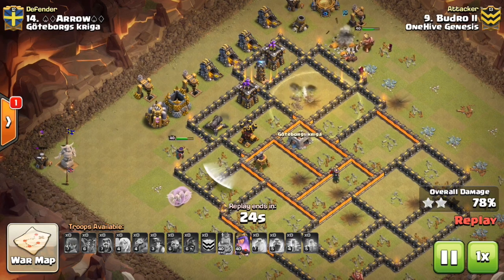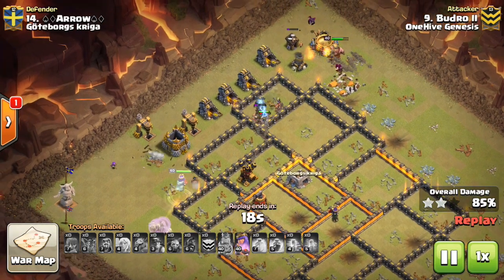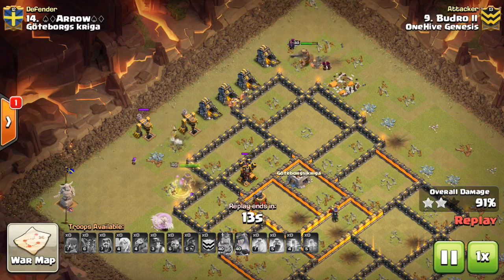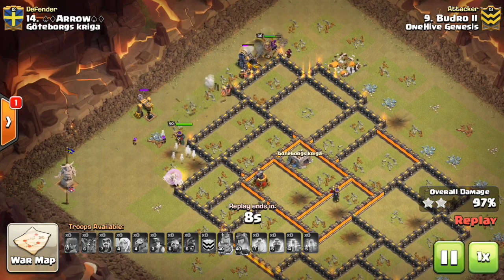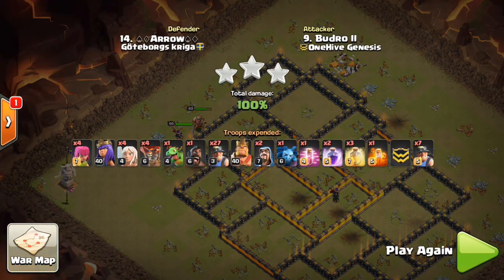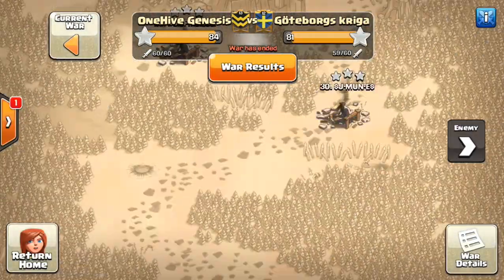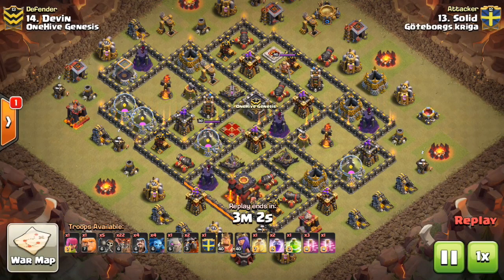There's a time and a place for the Rage with the miners — this may not have been it. That being said, the base was still crushed. Typically you want to look for: are the miners going to engage the Inferno Tower, maybe the Queen, some skeletons, a lot of high HP targets — a lot of stuff at once. I don't think that was really the situation when he dropped the Rage. But it was nonetheless a good attack and a great example of a consistent Town Hall 10 strategy, especially against lower-level bases, which can also be used on max bases.